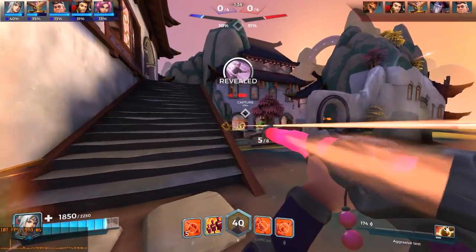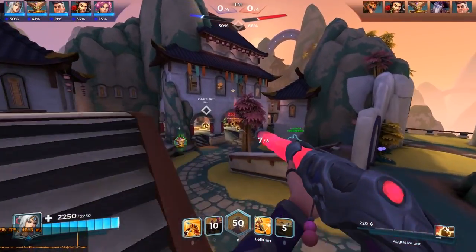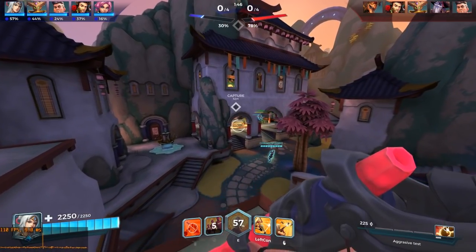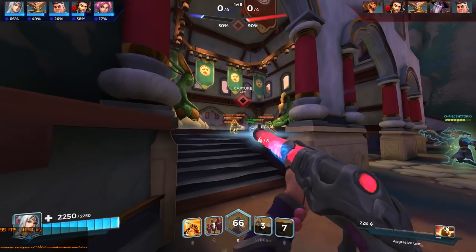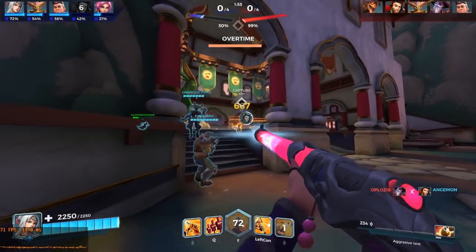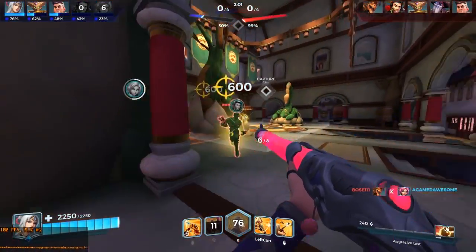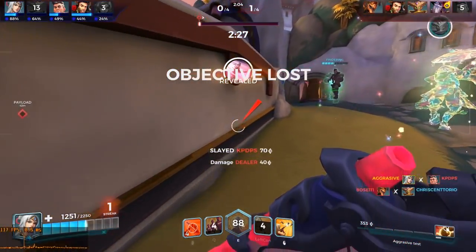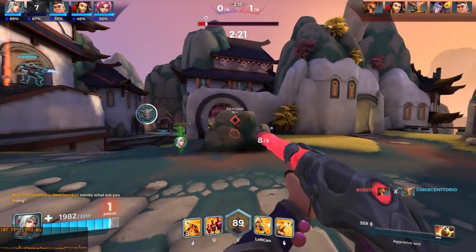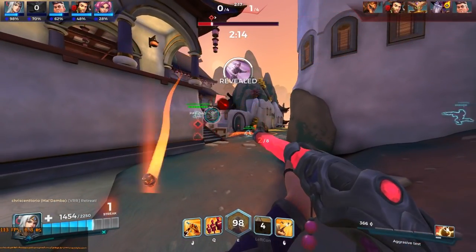Another champion who can use the momentum mechanic effectively is Ryn. Ryn's F ability is one of the momentum-based abilities in the game which can trigger the momentum mechanic when she is near a ledge. It can be used to propel yourself forward across the map, allowing you to both engage and disengage from battles. For example, if you are standing on the high ground as shown in the clip, you can use the full momentum mechanic to dash off the ledge, giving you a much more forward thrust compared to your normal dash length. You can also use it to disengage — but you can also die horribly, as shown in the following clip.